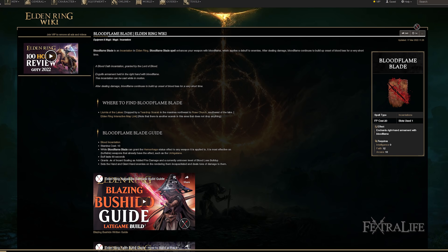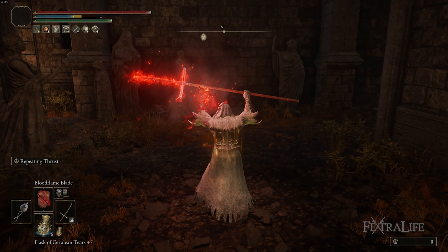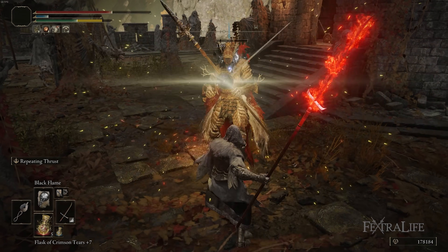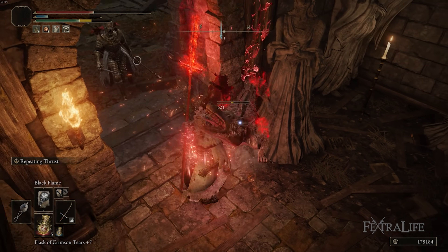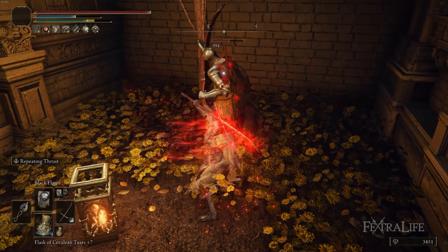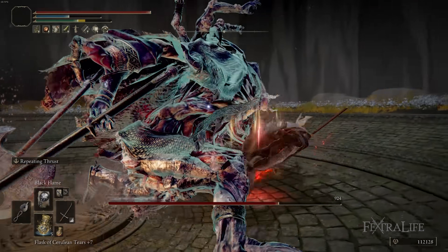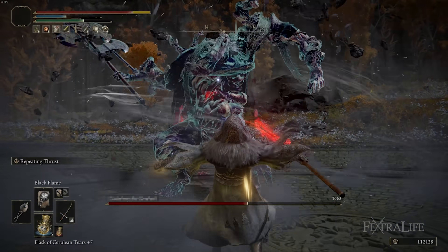Blood Flame Blade is going to be your go-to buff as you're running around the landscape. It puts a fire damage buff on your weapon — you can see it under fire in your equipment screen — and it also enhances bleed buildup by making it continue for a second or so after you hit a target. You'll often notice that enemies bleed a second after you stop hitting them, and that's what makes this build shine.